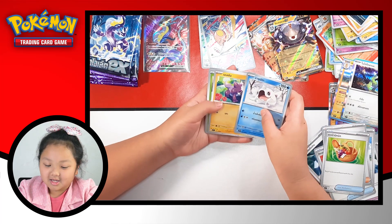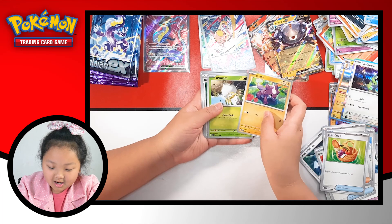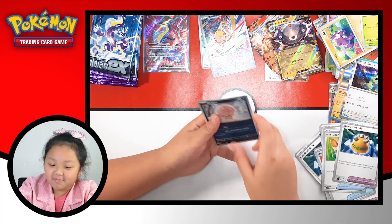We got Zatado, Zatado, Toxel, Tarantula, Rocky Helmet, and Spiritus. Hello there.